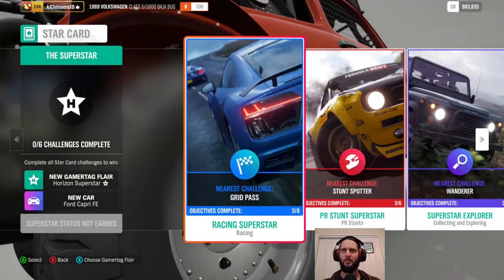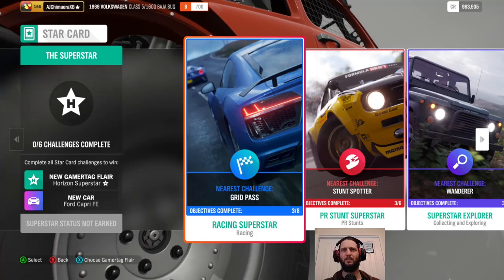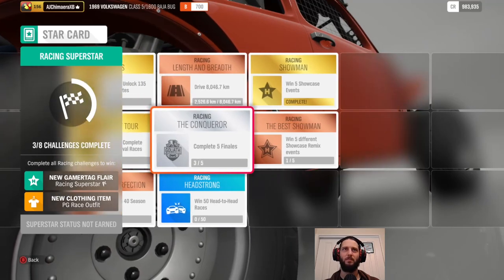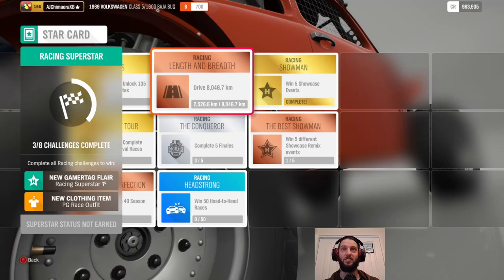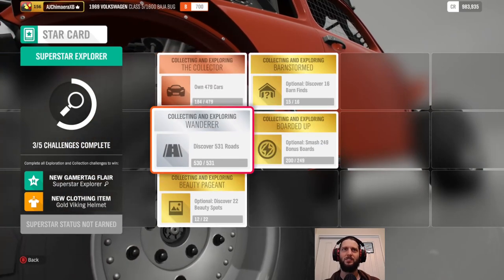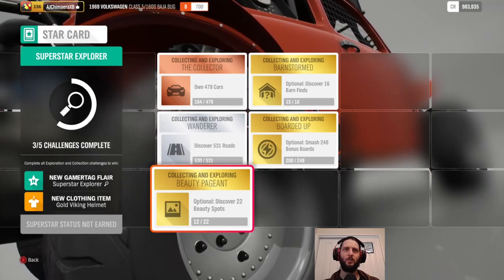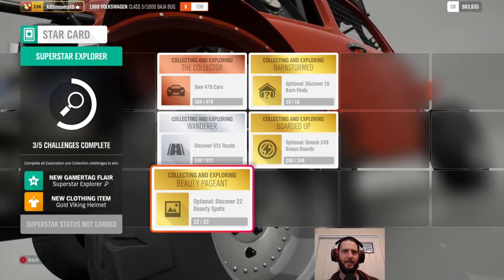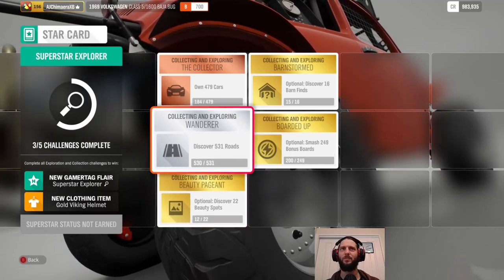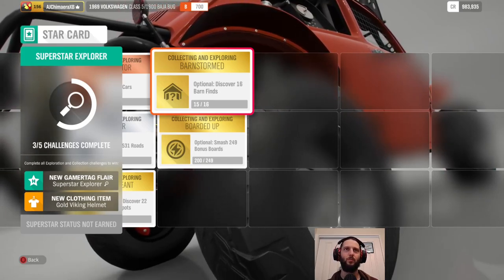I don't know if I've actually looked at the star cards yet in this series, but it's kind of a collection of achievements you can aim for in the game — a bit like the accolade system in Forza Horizon 5. There's a racing superstar section, exploration, completing finales, driving distance, and win remix events. We've got to discover one more road apparently. The beauty spots are 12 out of 22 which includes the DLC — Fortune Island and Lego Valley. Yes, there's a Lego DLC, we'll get to that in future. They have their own beauty spots, roads and bonus boards, and there is one more barn find — a Lego one.